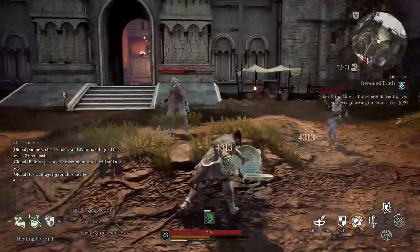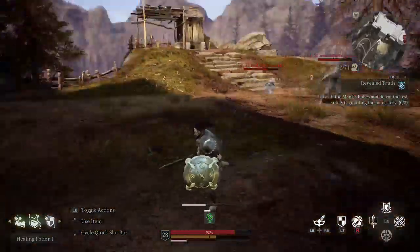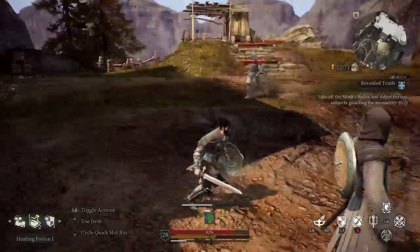I found the best way to keep them controlled is to run tight circles around them until they both start to attack, then roll away quickly and get a few shots in, then move in and resume running tight circles.